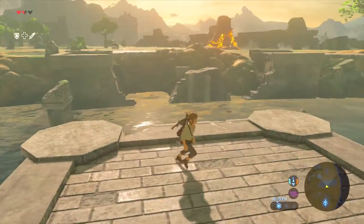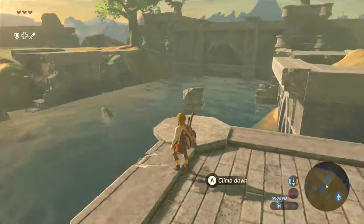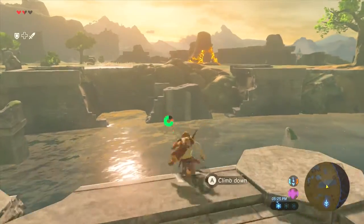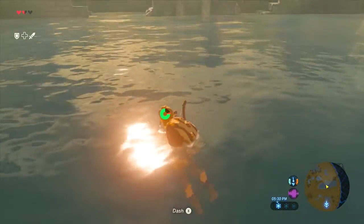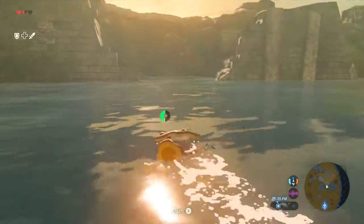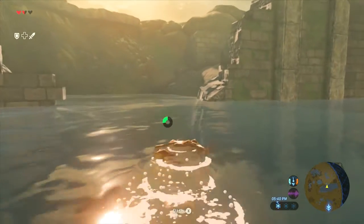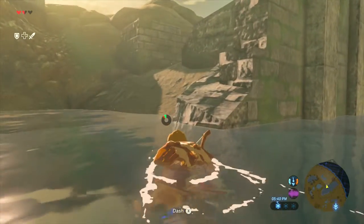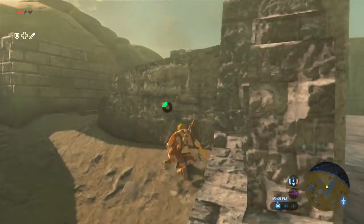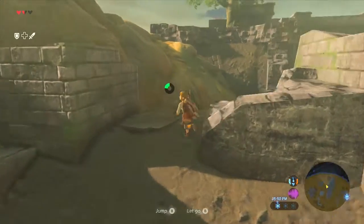Here's a new thing. I think that is our objective right there, but I don't know how swimming works in this game — I don't want to drown. We're going to jump in with both feet. Okay, this does take stamina — that sucks. We have a little dash maneuver, but that's going to kill our stamina. Am I actually going to drown here? I think I just barely made it. Not sure what happens if you drown — I guess it's just death.